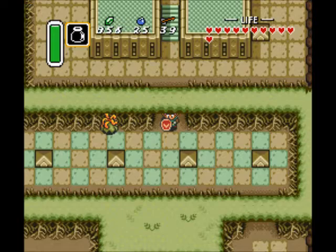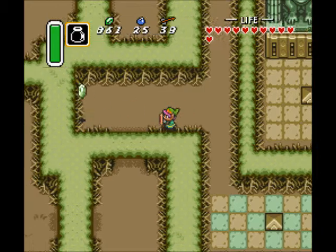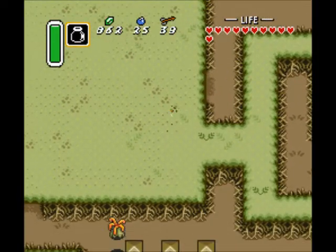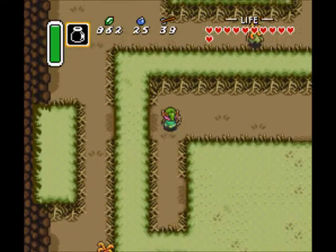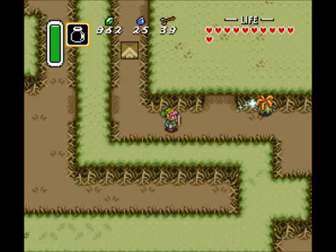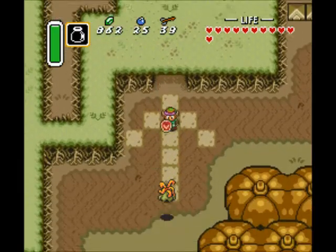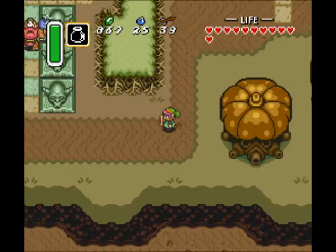In today's episode, we are going to do some item collecting here in the Dark World, and a little bit in the Light World as well. In order to progress beyond the Palace of Darkness area of the Dark World, you need to have either the magic hammer from the Palace of Darkness or the flippers. I like to get the flippers as soon as possible because it enables you to reach the Waterfall of Wishing, so I can get the Fireproof Shield, upgrade the Magical Boomerang, and all that good stuff. You are required to have the flippers for the next dungeon, so it's not something to put off much longer.